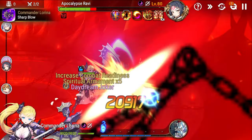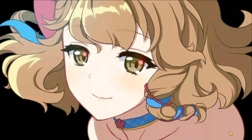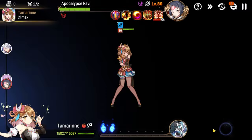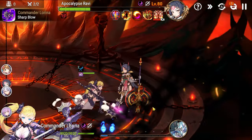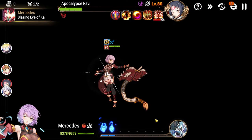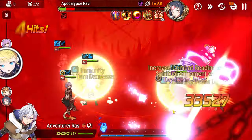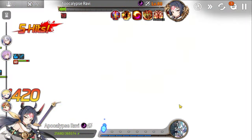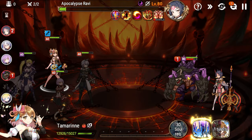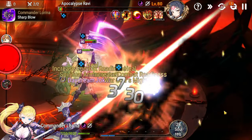The Order of the Shield does not back down. We idle and massive amounts of damage are coming through. We soul burn with Ras as well. Since Ravi is so low we can just focus her down at this point and finish her off.